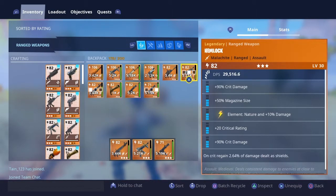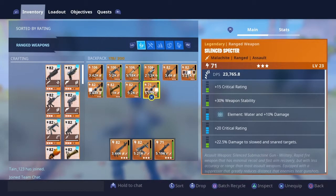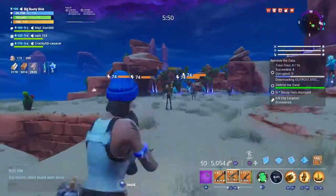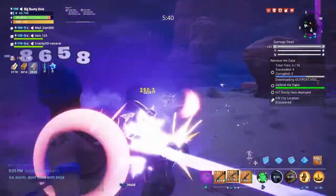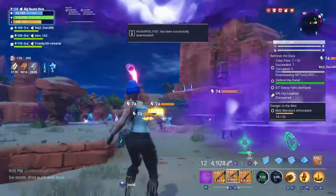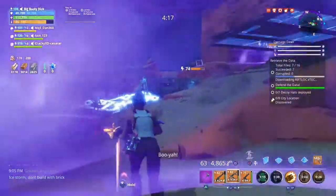These are the weapons I'm going to be using: a crit build Hemlock with all blue rolls and a nature element, and a crit build Hunter Killer with all blue rolls and a fire element. I'm also going to be using the Silent Inspector that my friend gave me, so the perks aren't modified at all and it has a water element. This is also a four-times power level 64 Retrieve the Data mission.